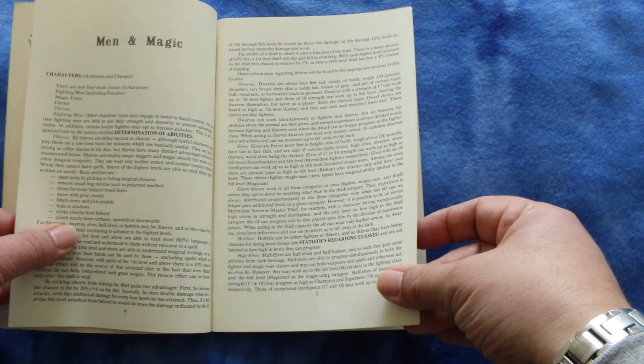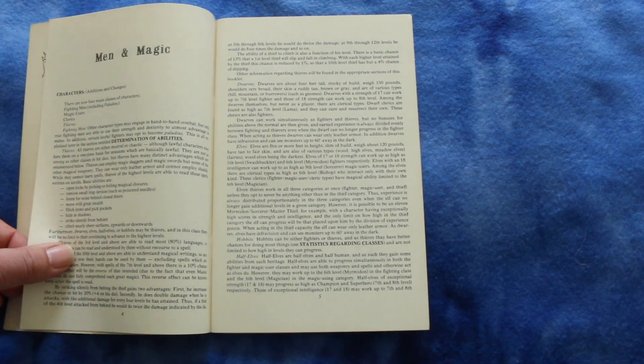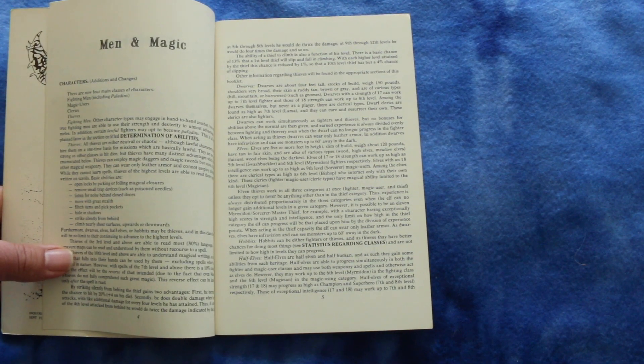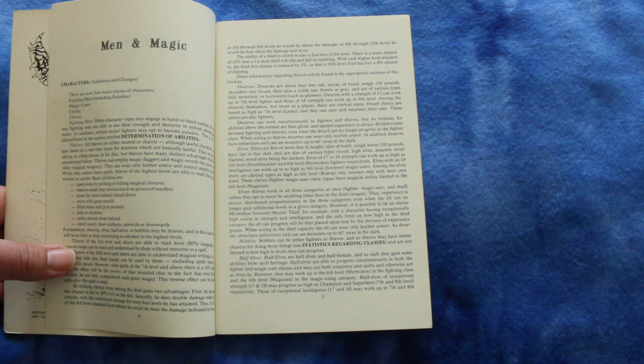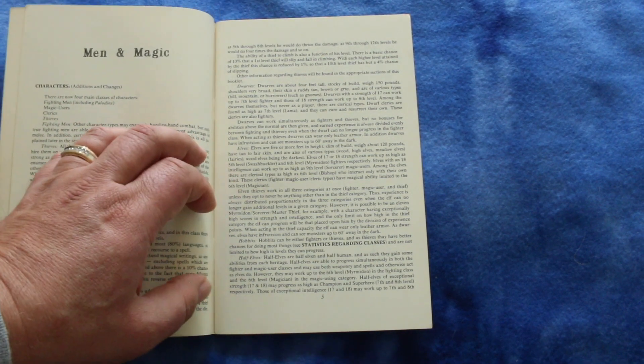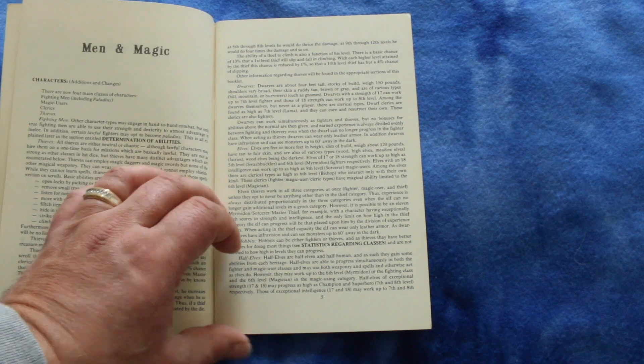And it starts with a forward. It's going over the characters such as fighting men including paladins, magic users, clerics, thieves, dwarves, elves, and so forth, and hobbits and half-elves.